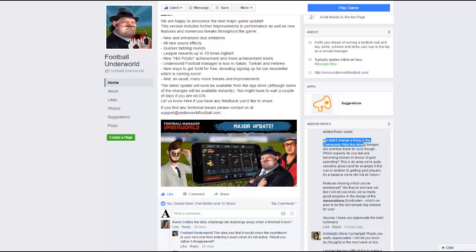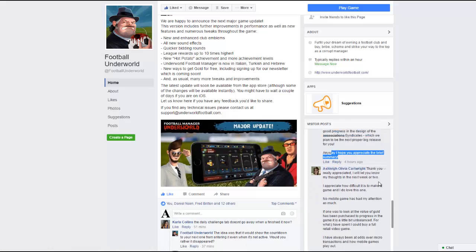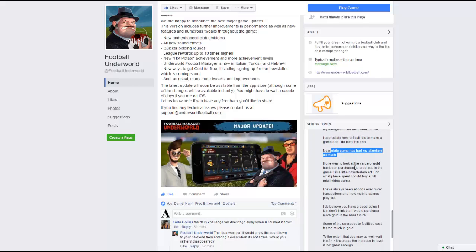They say they didn't change a thing in the community pitch this time, but changes are overdue and there for sure. They ask Ashley which aspects she feels are becoming broken in favour of gold spending — this is an area they are quite sensitive about. Regarding features still missing, they say yes they're not here yet, but they'll let her know when they make good progress on the design of syndicates, which they plan to be the next proper big release. Ashley responds: 'Thank you, really appreciate it. I will let you know my thoughts in the next week or two. I appreciate how difficult it is to make a game and I do love this one.'